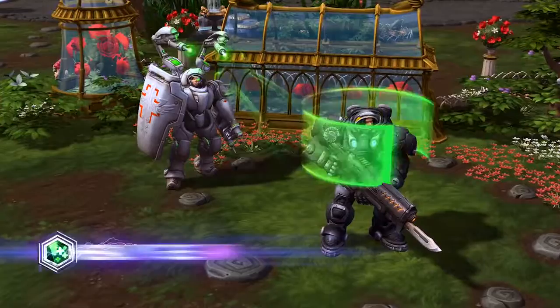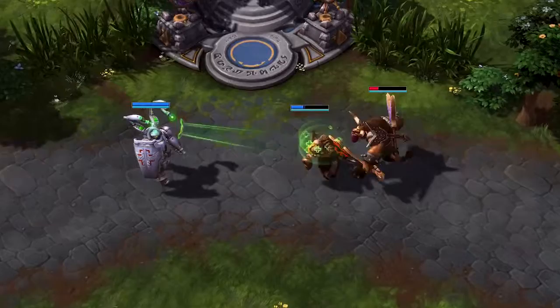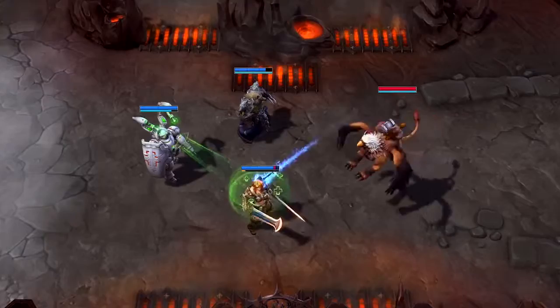Morales' Q is Healing Beam. When placed on a nearby ally, Healing Beam rapidly restores their health. With no cooldown or cast time, it can be swapped to different teammates without delay, even on the move.